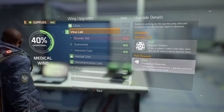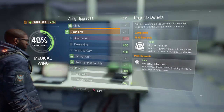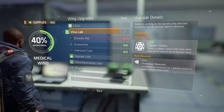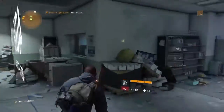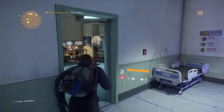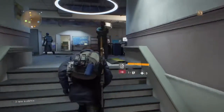First thing you want to do is head on over to the medical wing and acquire the skill Support Station. This is done by upgrading the virus lab. What it does is deploy a little circle of healing — as long as you stand in it, you're going to be healed, no questions asked. This saves you a lot of time and effort.